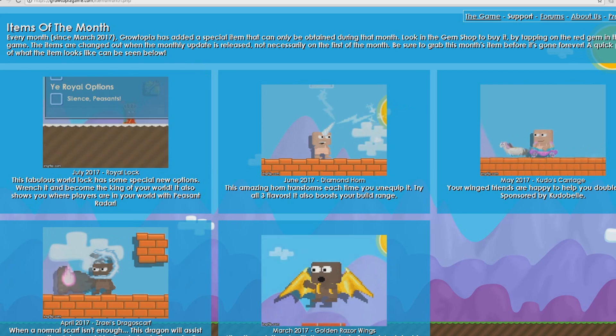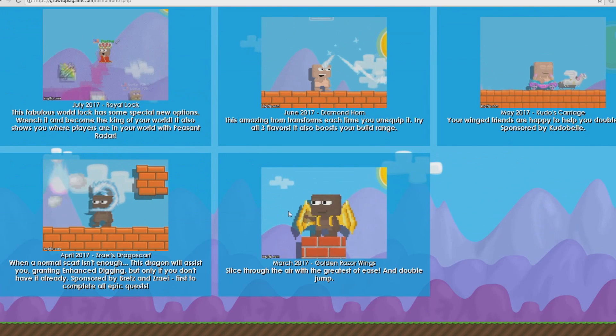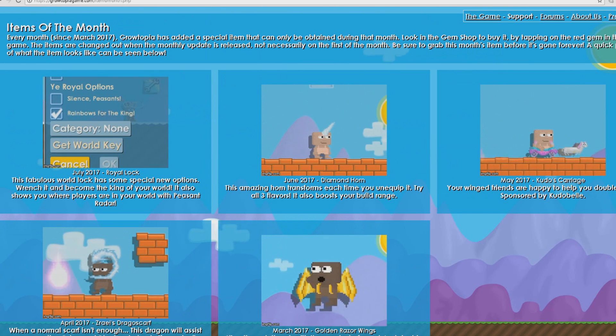Here we are in the item of the month section on growtopiaGame.com, where you can see all the previous items of the month like Razor Wings, Race Dragon Scarf, Kudos Carriage, Diamond Horse, and Royal Lock.